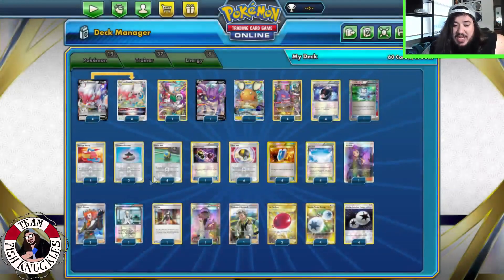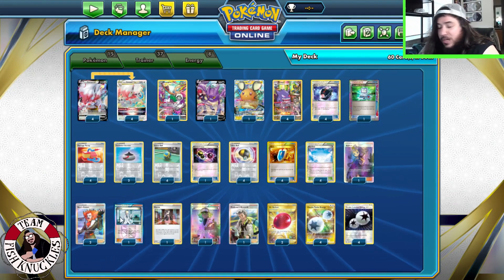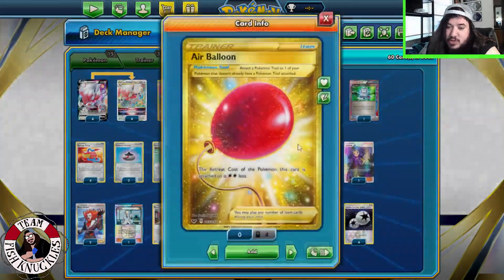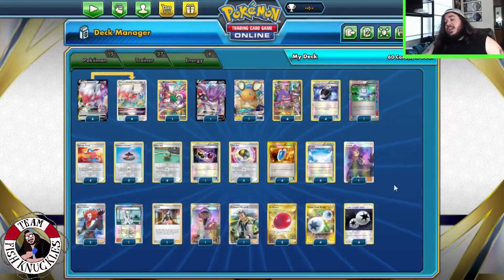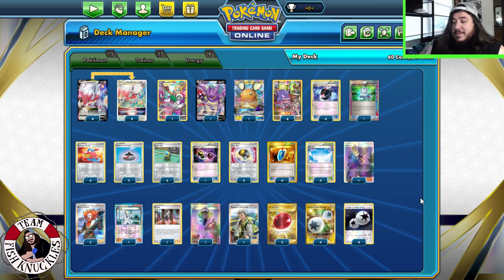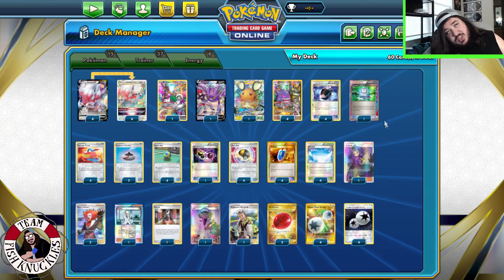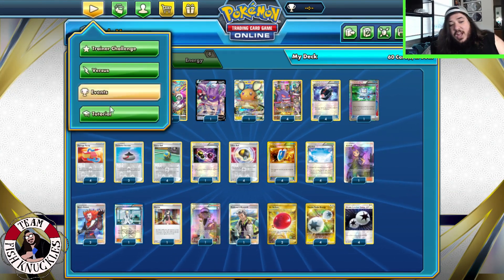Two Evolution Incenses to find Giratina V-Stars. Four Level Ball and four Quick Ball for maximum consistency. One Special Charge to get two special energies back. Four VS Seeker to reuse supporters. Four Skyfield to expand the bench. One Acerola to put a damaged Pokemon and all cards attached to it back in your hand, so if Giratina V-Star gets too big you can bounce it. Two Boss's Orders to bring up a Pokemon. I think these should actually be Guzma but we're not changing the list — this is WC Shooter's list.